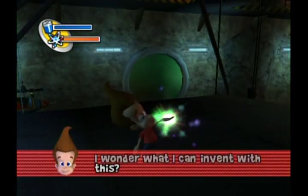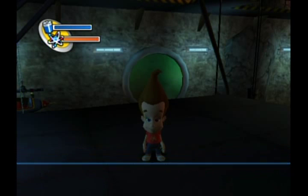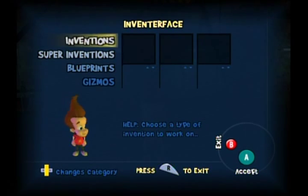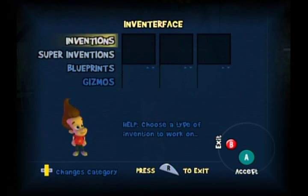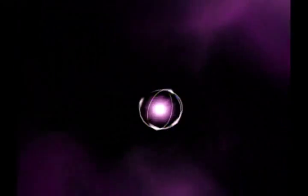I wonder what I can invent with this! You have found enough items to create an invention, Jimmy. Press the R button on the controller to bring up the inventor face. The inventor face has four categories: Gizmos, Inventions, Super Inventions, and Blueprints. Gizmos require two objects, Inventions need three objects, Super Inventions require four objects. Press up or down on the control pad to change category, and press the A button to move across to the objects. Press up or down on the control pad in each column to change available objects, then press the A button to see if an invention can be created. If the pieces match up to create a new invention, it will be added to your inventory.